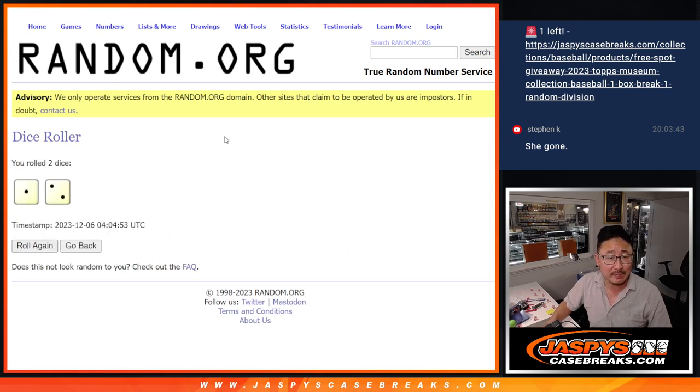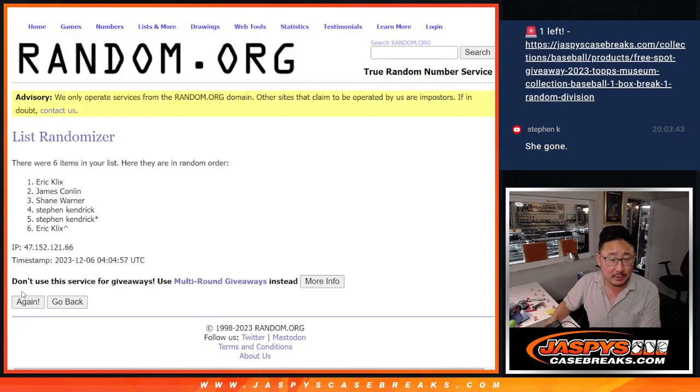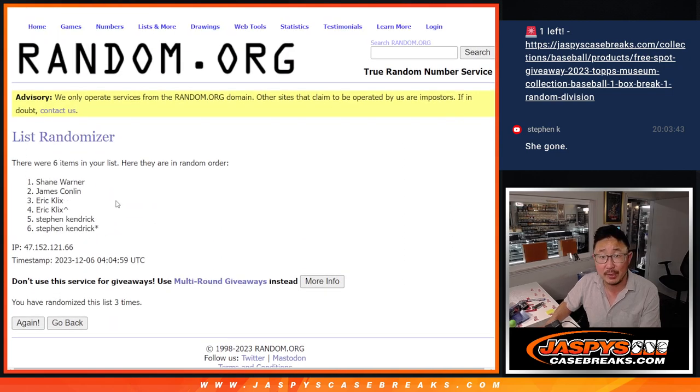Now let's roll it and randomize names and divisions. One and a two, three times each. One, two, and three — easy.